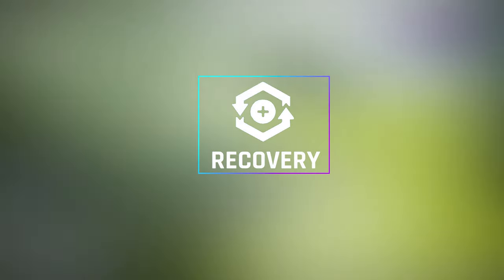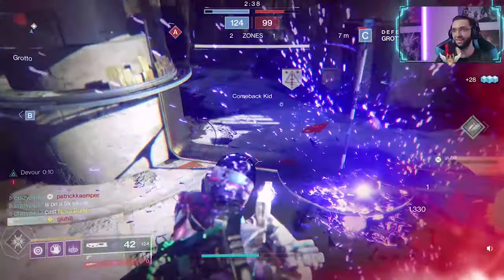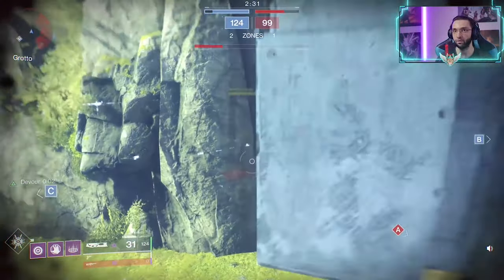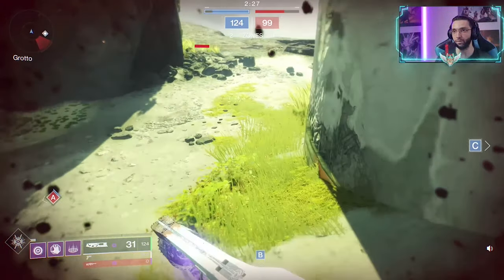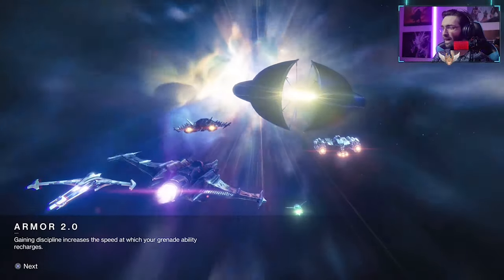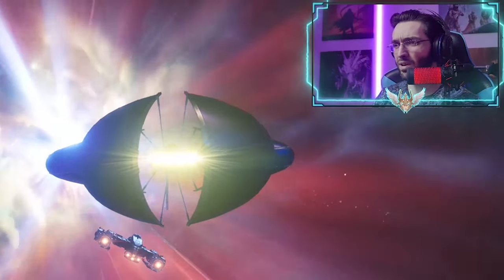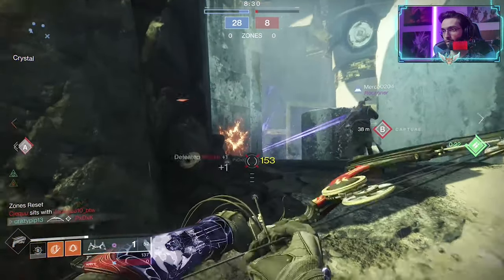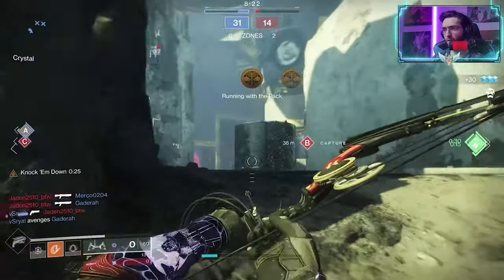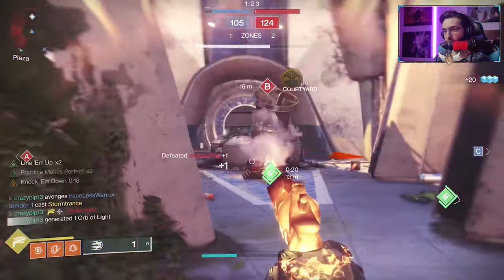Next is Recovery. This stat is probably the most important one for survivability for all characters because it regenerates your health really fast at higher tiers and can save your life many, many times. However, for Warlocks this stat is even more important as it lowers the cooldown of the class ability, so you can get your rift back way faster with tier 10 recovery. So to summarize: mobility increases movement speed and strafe speed on all characters but decreases class ability cooldown only for the hunter; resilience increases HP for all but decreases cooldown only for the Titan; and recovery regenerates health for all but decreases class ability cooldown only for the Warlock.